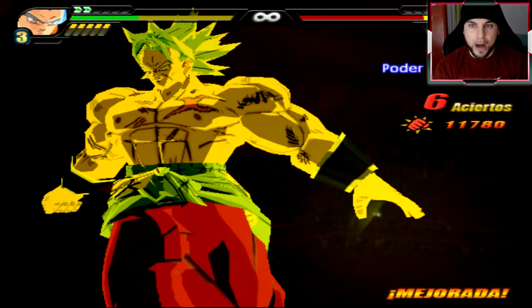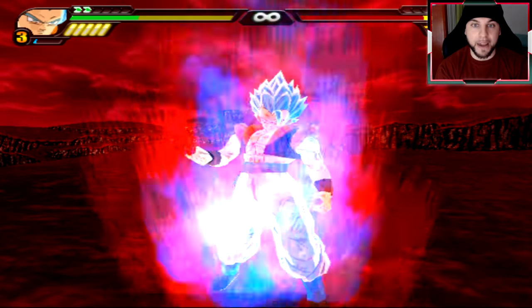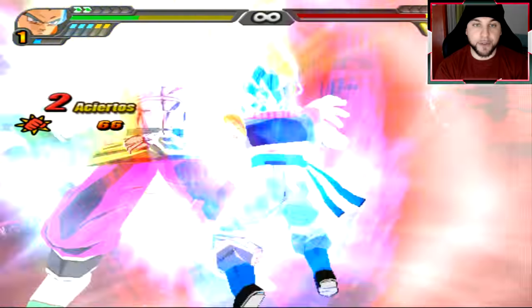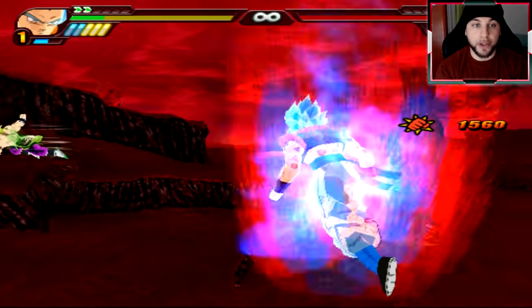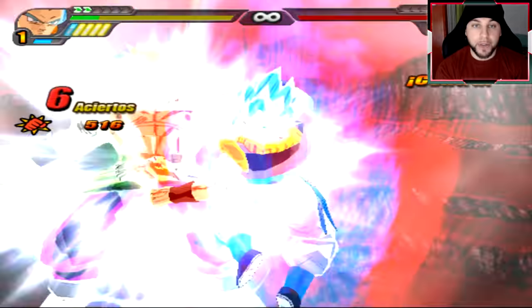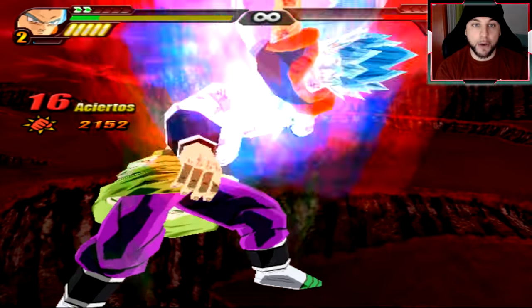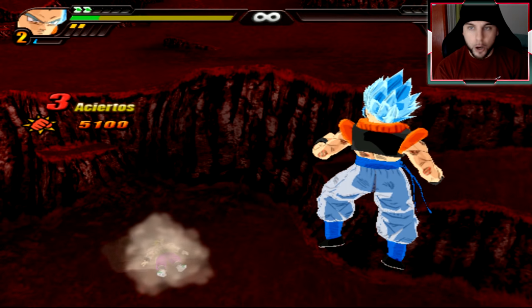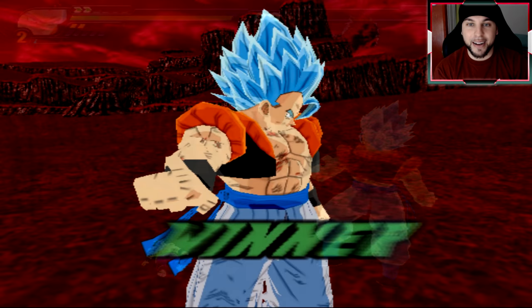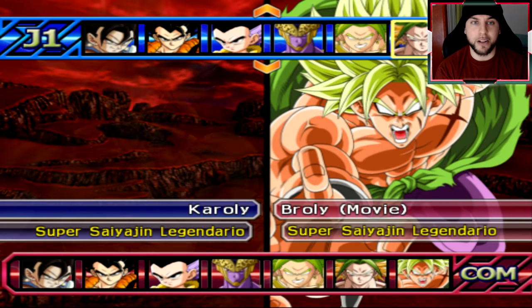Even though I am in the lead, look how fast that attack was — if that had hit me, that would have been it. But it's time to take Broly down now. Even though I have the upper hand — oh yes! Maximum hits, we're just going to beat the crap out of him. Step back, use the Big Bang Fusion attack, and it's all over. Gogeta took the W on that one, thankfully — because I thought Broly was going to catch up, but it is what it is.